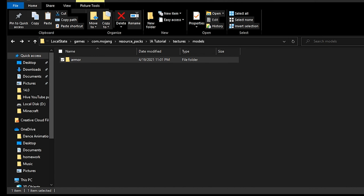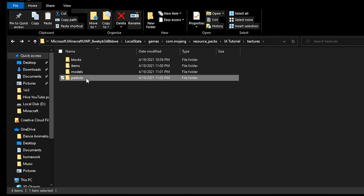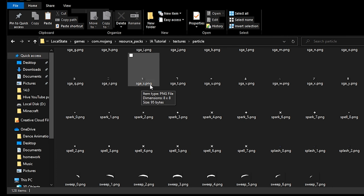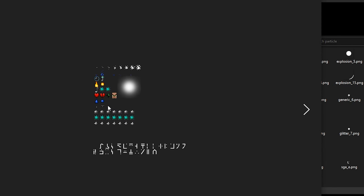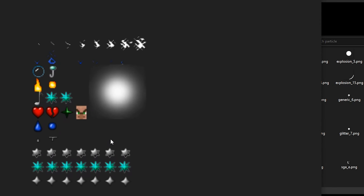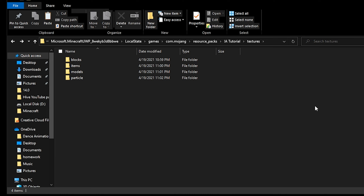The next thing is particles, back in textures. The file we're focusing on is particles.png, which is a sprite sheet for all of the particles in the game — like crit particles, particles from trading and potions, and explosions. Also, I'll be putting this pack in the description for you guys to play around with.